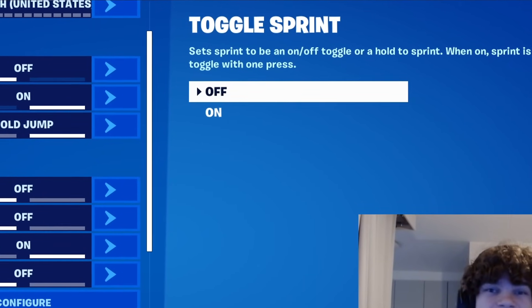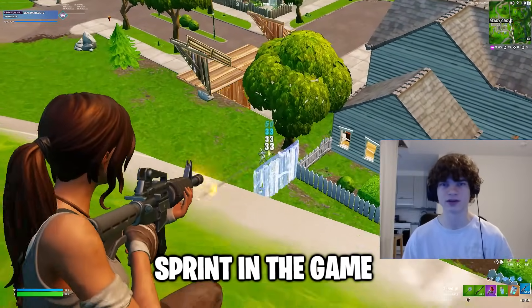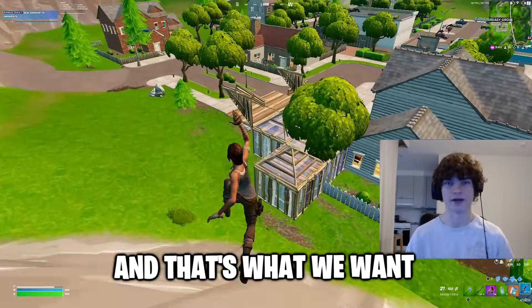Starting from the game tab, the first setting is toggle sprint. You should keep this off, because it gives you more control over what you're doing in the game. This way, if you want to sprint in the game, you've got to hold down your sprint button, and that's what we want.